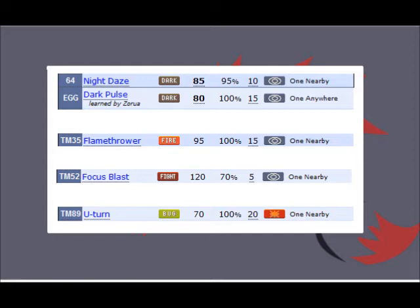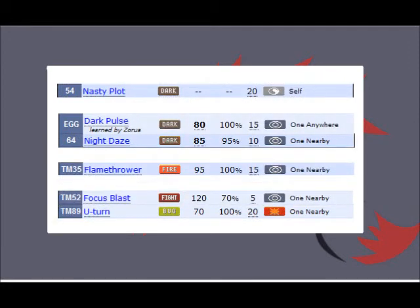Also, Night Daze only has 95% accuracy. While this is still very high, it can miss in critical situations. Dark Pulse is the safer play, but Night Daze can net you wins you wouldn't have with Dark Pulse. Without a Choice item, a Life Orb Zoroark can be very deadly as well. Zoroark is one of the lucky few Pokémon with access to Nasty Plot, and the confusion that Illusion offers means you can probably get one off while your opponent isn't looking. The downside of a set like this is that Zoroark's hit-and-run ability is much lower since it loses 10% of its hit points with every attack. Where the Choice sets work best interspersed throughout a battle, racking up damage here and there, the Nasty Plot set works best as a late-game clean-up, finishing off your opponent's weakened Pokémon.